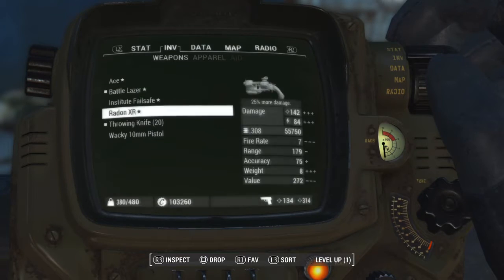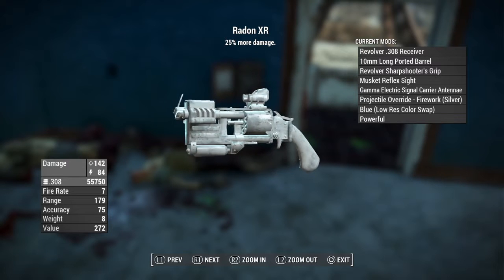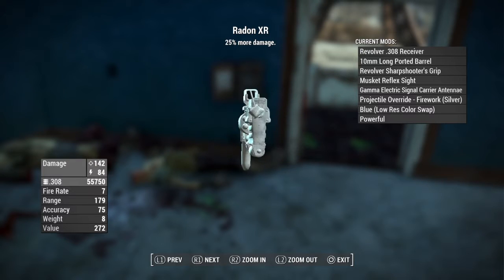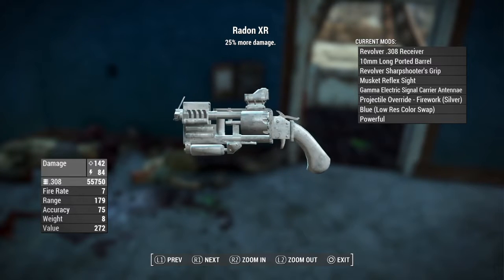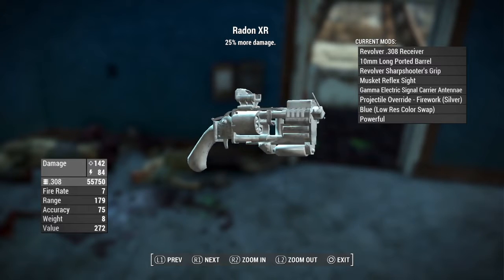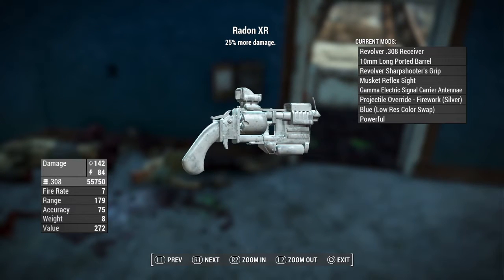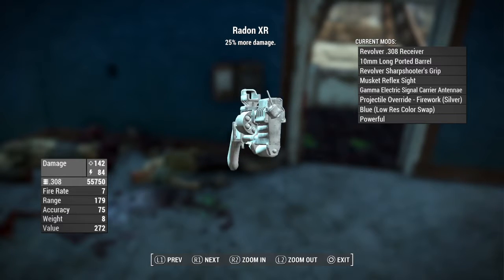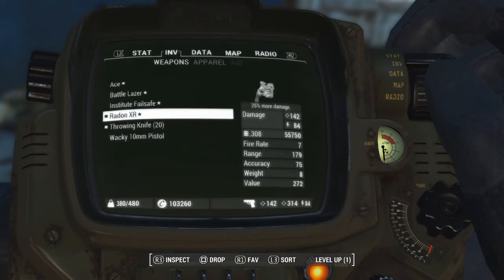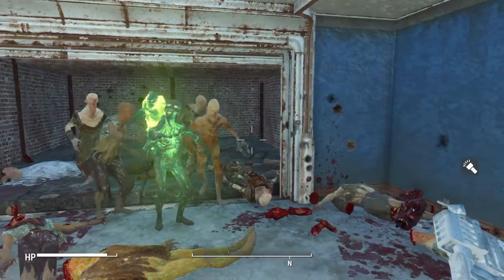Next one up we're going to have the Radon XR. This is going to be a pipe revolver with the .308 receiver, 10mm long ported barrel, revolver sharpshooter's grip, musket reflex sight, gamma electric signal carrier antenna, projectile override fireworks in silver, a blue low-res color swap, and a powerful upgrade for the legendary effect. This is going to be another well-stacked revolver, and the charger antenna makes it so you can charge this bad boy up.